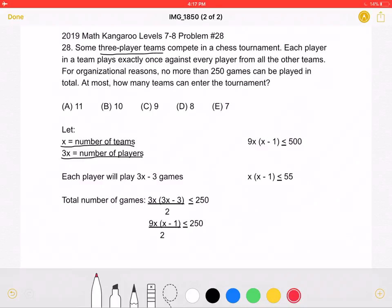Therefore, each player will play 3x-3 games, because the problem states that each player in a team plays exactly once against every player from all the other teams. 3x is the total number of players; however, each player won't play against all players because they're not playing against themselves or the other two players on their team, so we must subtract 3. Therefore, each player will play 3x-3 games.